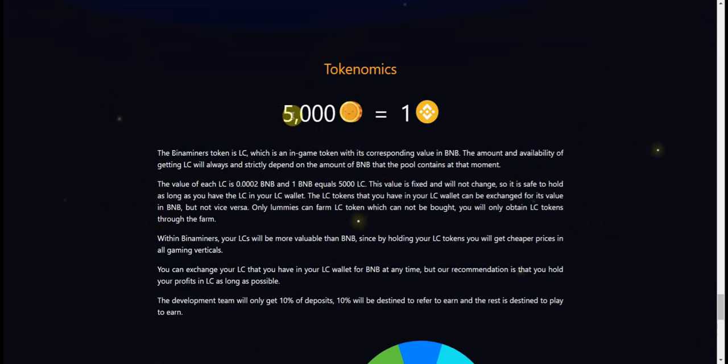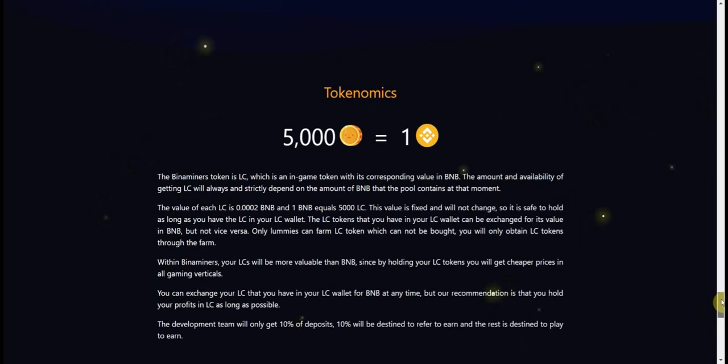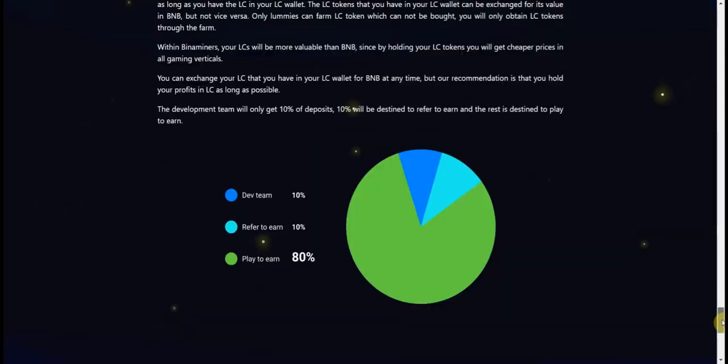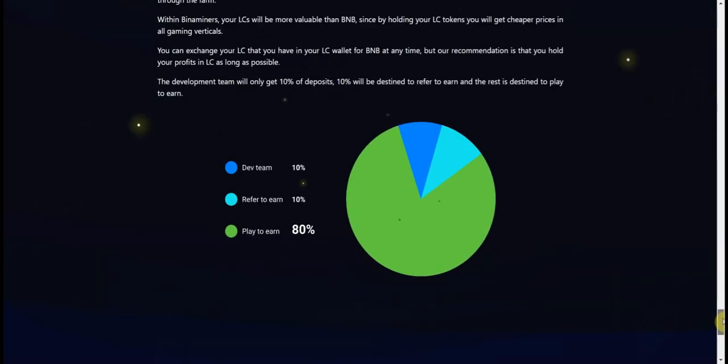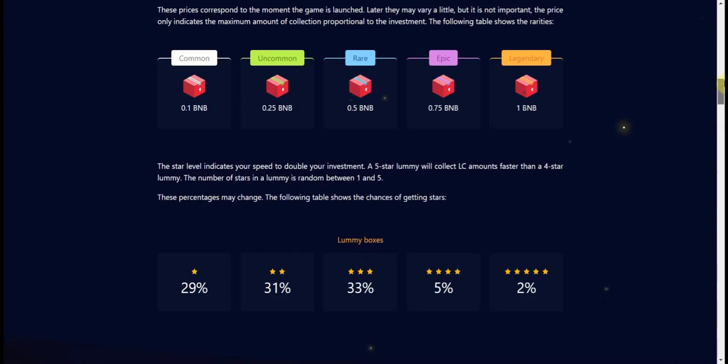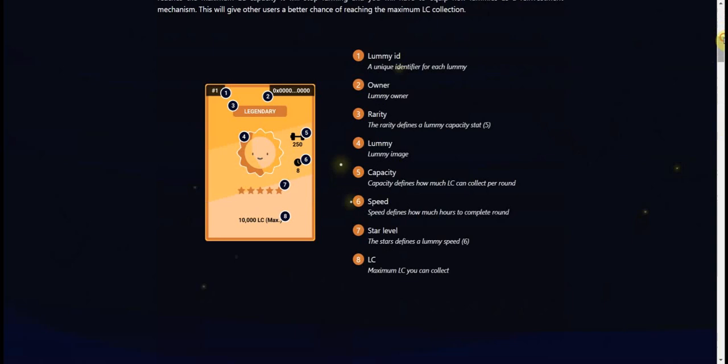5,000 LC represents one BNB, and it's a fixed price. So the LC that you earn does not lose value on its own — it only loses value if BNB also loses value. But 5,000 LC will always equal one BNB, which is very interesting.